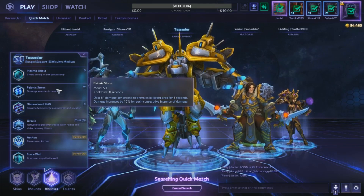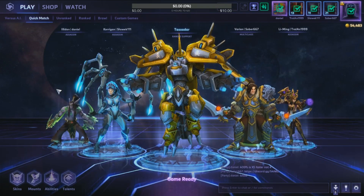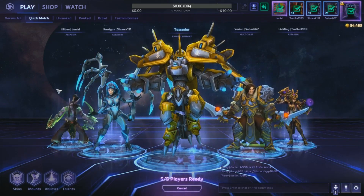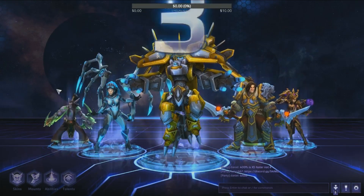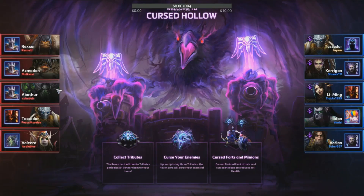His W ability, Psionic Storm, now has a backdraft effect. It will deal more damage the more hits it lands on a target — subsequent consecutive hits on the same target deal more damage. The ability now also grants default movement speed, incorporating what used to be a talent directly into his default kit.